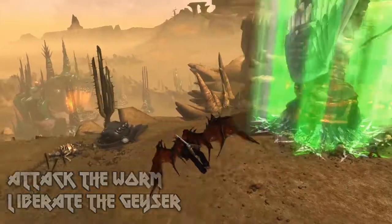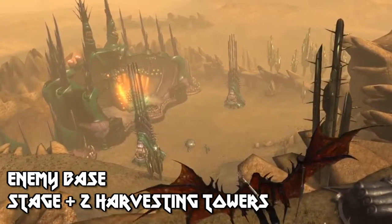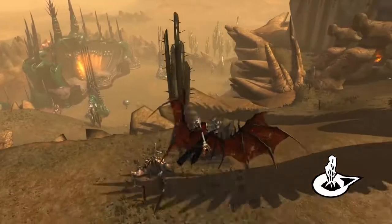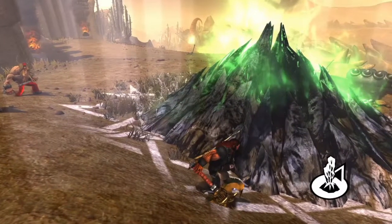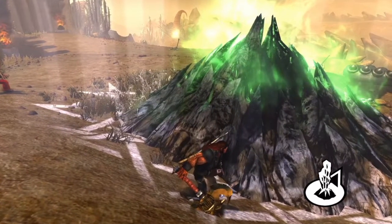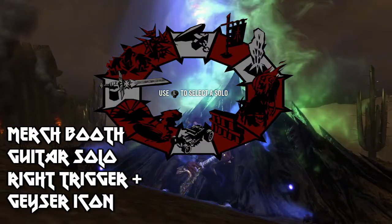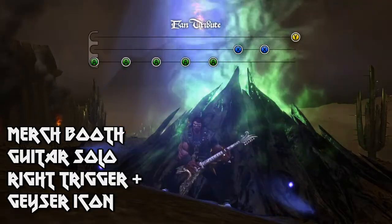That there is a view of the enemy's base, and you can see he's also got two harvesting stations on either side of his stage. Eventually I'm going to have to go attack all that stuff. My people have cleared the worm, so now I can build the merch booth. In order to build the merch booth, I've got to play the merch booth guitar solo. To do that, you hold the right trigger to bring up another wheel menu and select the appropriate solo. The icon for this one looks like an erupting geyser. Once you've made the selection, you just follow the button prompts.